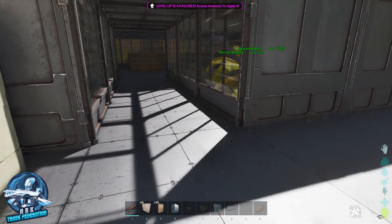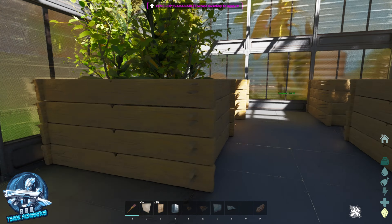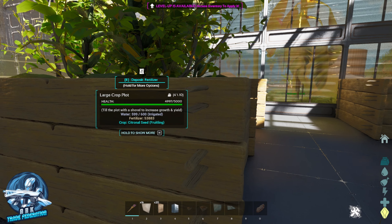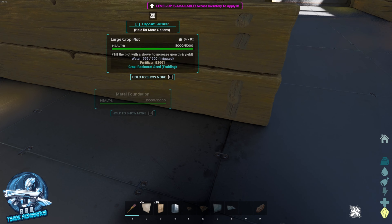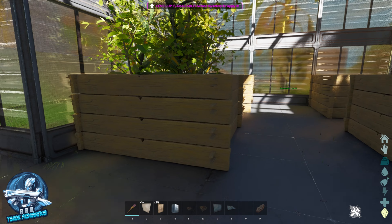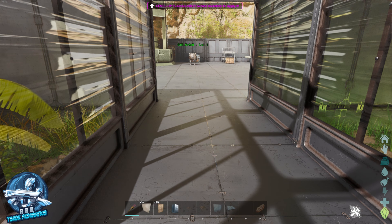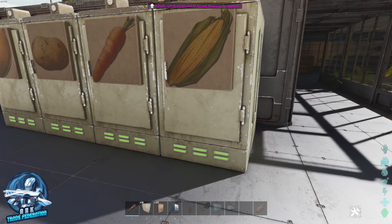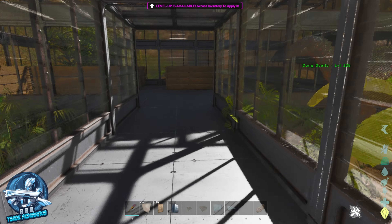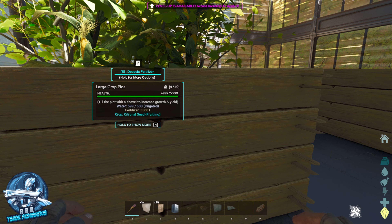So we've got our greenhouse here, and I haven't set the whole thing up. All I did was put all the crops — the citronal, salve root, long grass, and rock carrot — all here, and they're all growing. So how do we get this guy to not only put the crops when they're ready into the fridge, but also put fertilizer in there and continue to make sure that these things are growing forever?